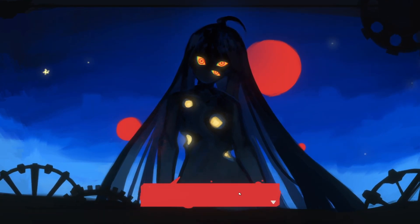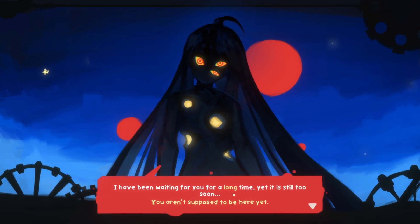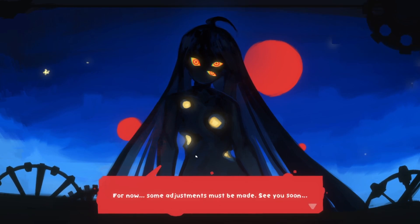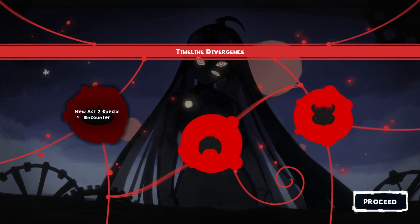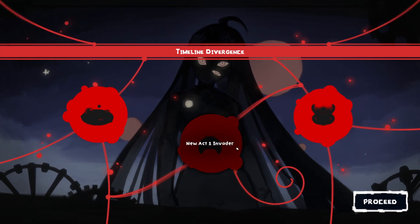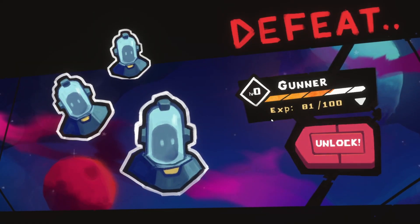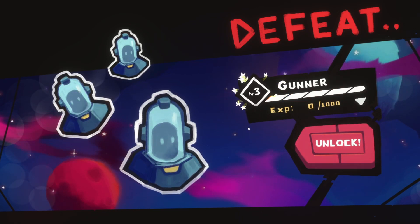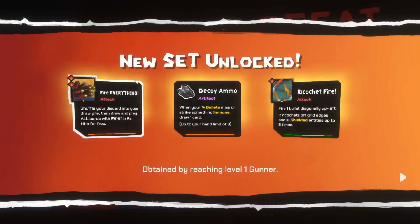A mysterious character appears: 'Hello — I've been waiting for you for a long time, yet it's still too soon. You aren't supposed to be here yet. For now, some adjustments must be made. See you soon.' New unlocks appear: a new Act 2 Special Encounter, a new Act 1 Invader, and a new Act 3 Invader. So this is where the roguelike elements come into play — nice!